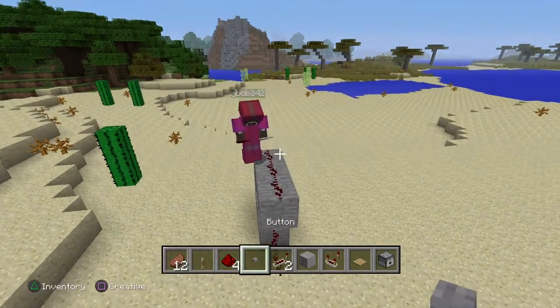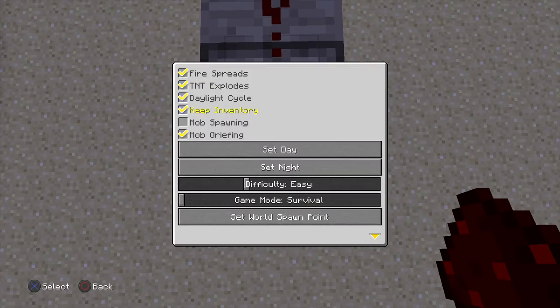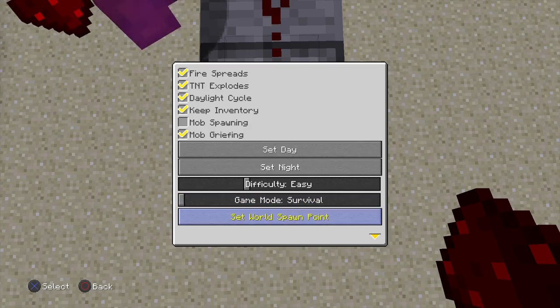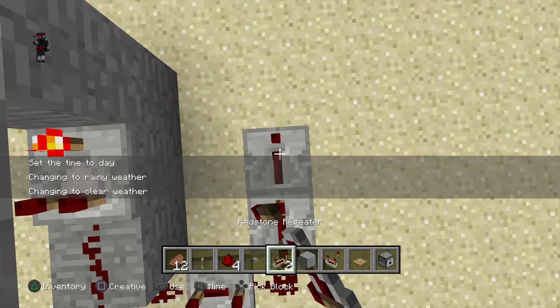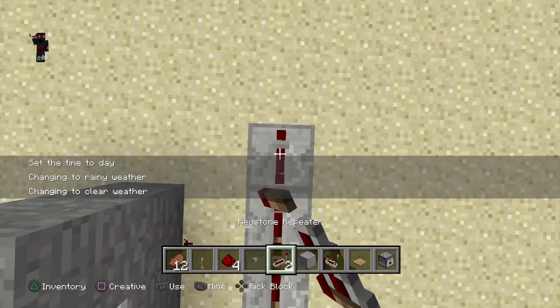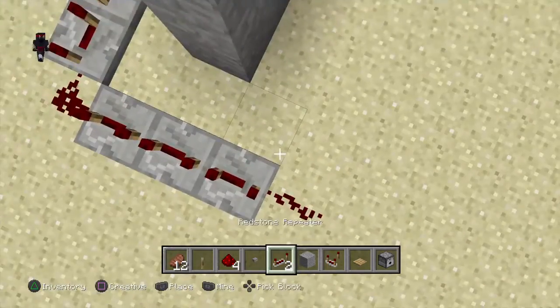What you want to do is place down a dispenser right there. The redstone wants to be stupid. So what you want to do is just go like this — make it like a little circle.